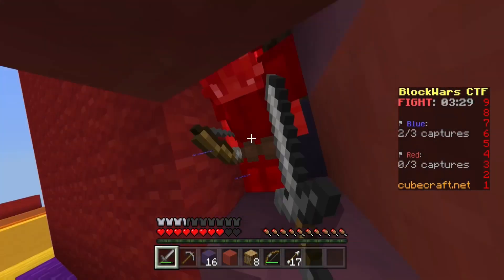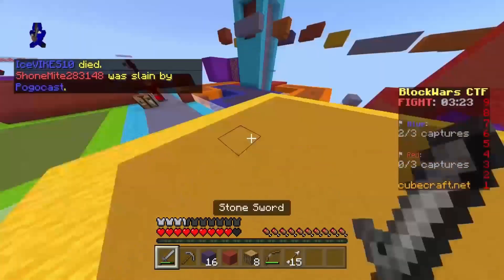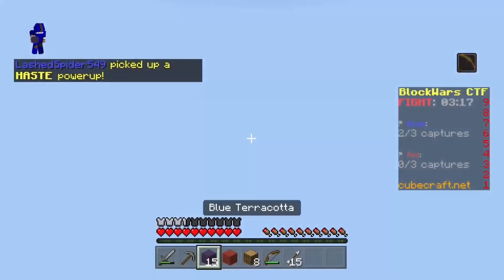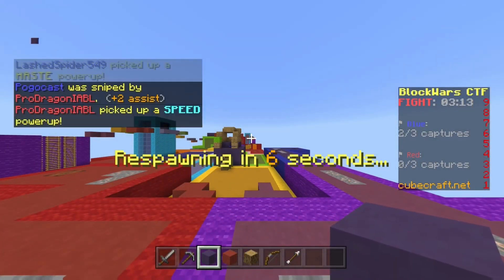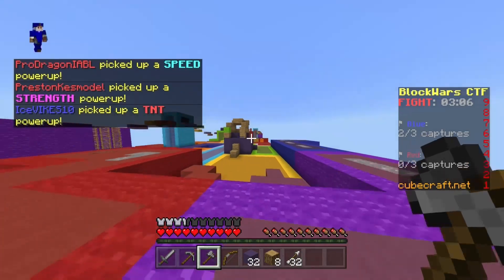That's about all I have for today. I know the solutions are really basic, but they do work, trust me. The glitch happened to me twice — each time we moved them, they quit, restarted Minecraft, and then it worked. The second solution we have done, but we didn't want to lose the inventory so we kept trying, and moving them does work. Anyway, thanks everyone for watching. The link to my Twitter will be down in the description.